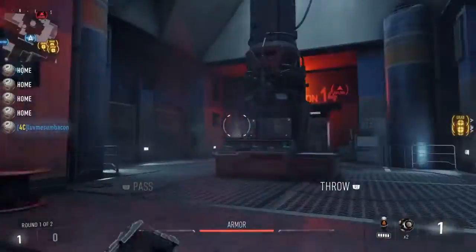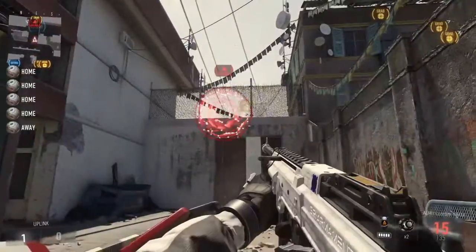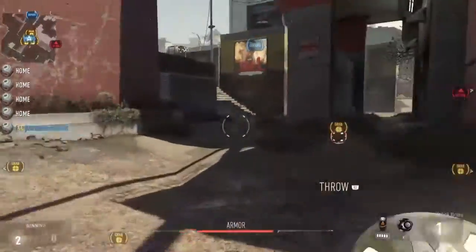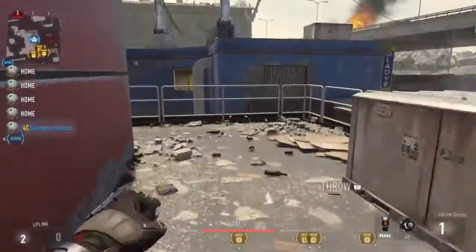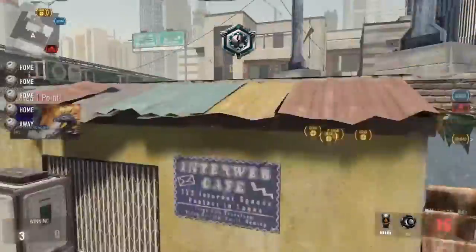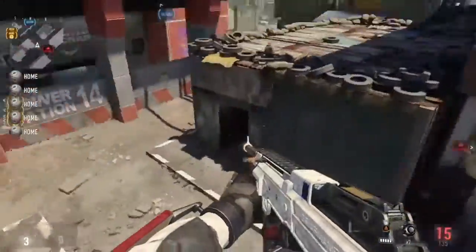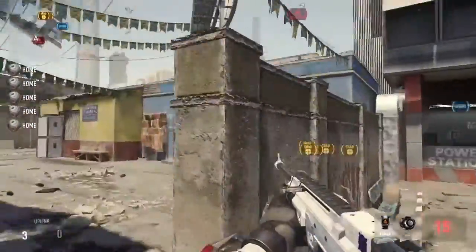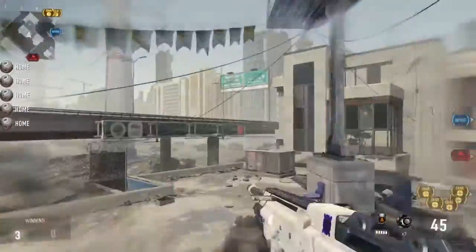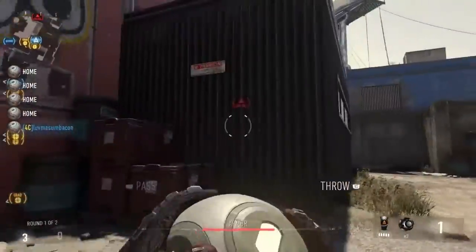First thing I like to do is come over here, come through here — as long as I have good teammates playing, like a party full of people — and just throw it right over like that. That's a pretty easy guaranteed way if you're playing on the good side. Another thing, this one can be a little more challenging, but I like to come over here and throw it in just like that.